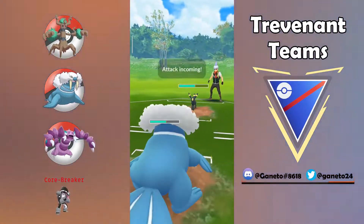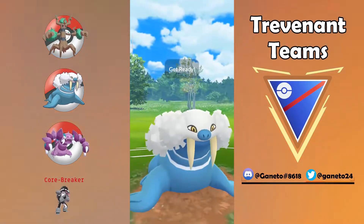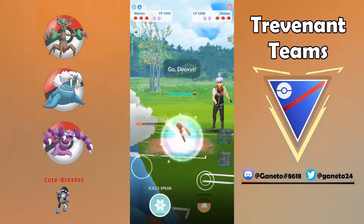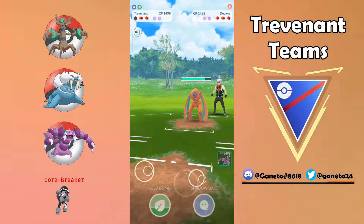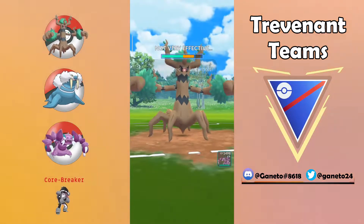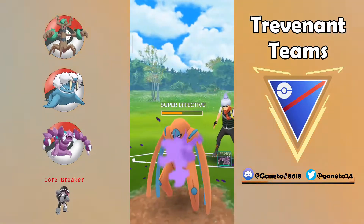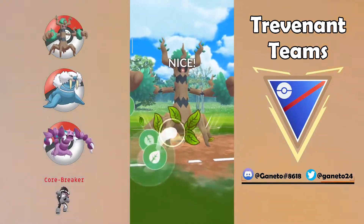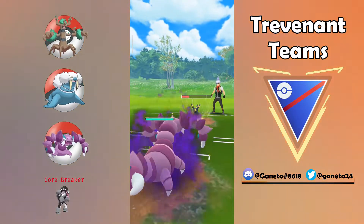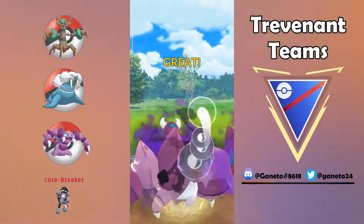Icicle Spear and Sludge Bomb from your Drapion will do a lot of work against dark types like this Umbreon, so I would not be that worried about my Trevenant line against dark types because the backline can still help a lot — especially if you have a bad lead scenario, because you can switch out to your Drapion. Now my opponent decides to come back with that Deoxys and go for Thunderbolt, which was kind of weird. I'll go here for the Shadow Ball finishing off Deoxys right on time. Trevenant is a high attack weighted Pokemon so that can always work towards your advantage.